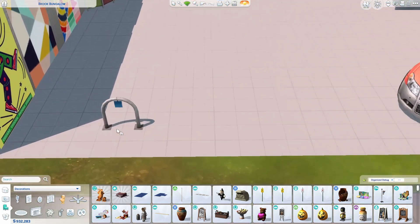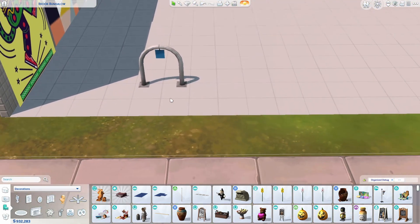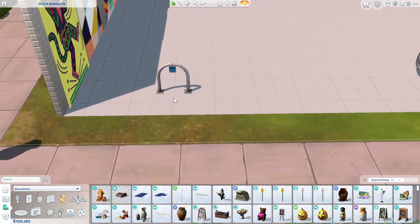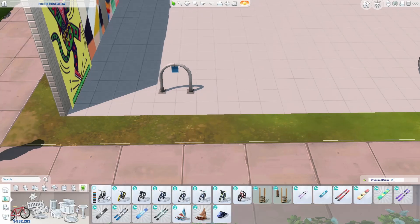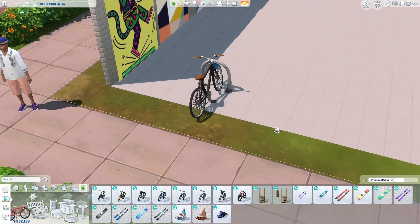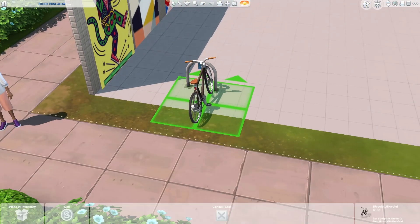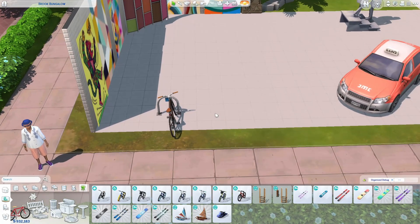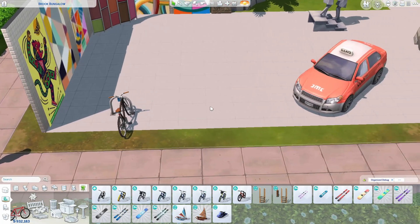Next we have a bike stand, which doesn't sound all that exciting, but it's actually really cool to have for a community lot or something like that. You can pop bikes in there from your menu and look — you've got your bike parked up there underneath the bike rack. I think that's pretty neat for community builds.